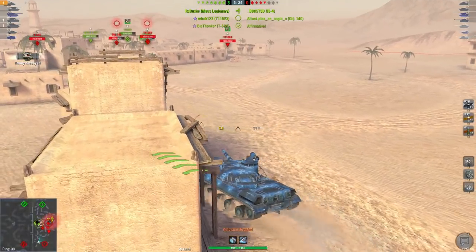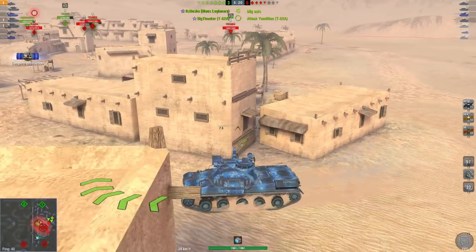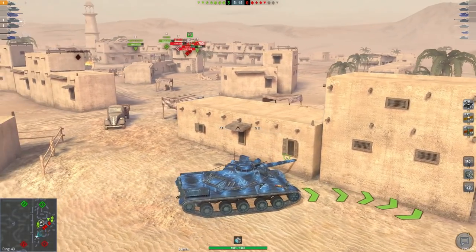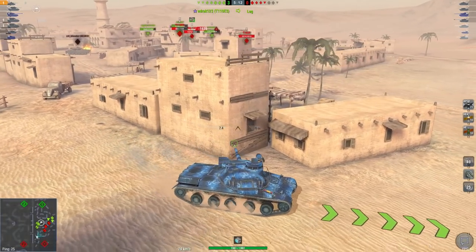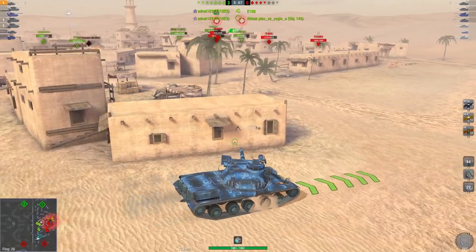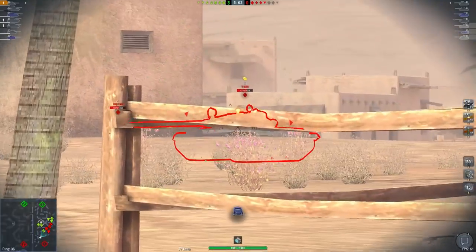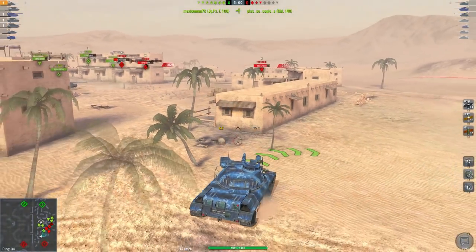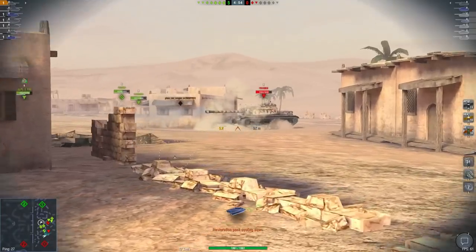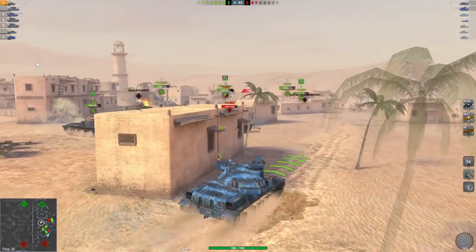I see the T-110E4 aiming at me, so I immediately duck away. You have to be extremely observant in these tanks. I saw him turning away, and I see the T-62A over here, so I wait for him to go, wait until I'm unspotted. The T-62A spots me — see if I can tap him. I'm going to wait for the T-110E4 to stop looking at me. First thing I do is shoot an HE to track him — he repaired it, but I know he won't repair it a second time.